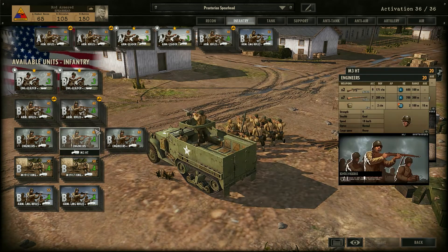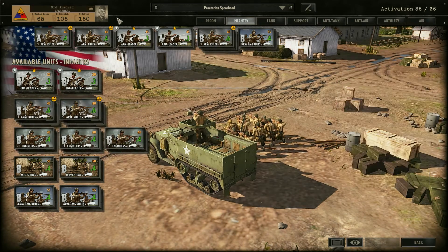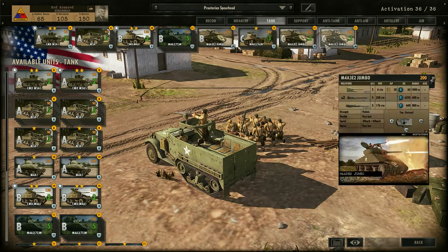One nice thing about these guys is they have bazookas, which can be very effective against any armor up close. So this is what we're rocking in infantry — pretty basic. I'm not using a lot of the different things we could make use of, like engineers. I don't really feel like we need them. You also notice they don't have any flamethrowers or really elite units in the third armored.